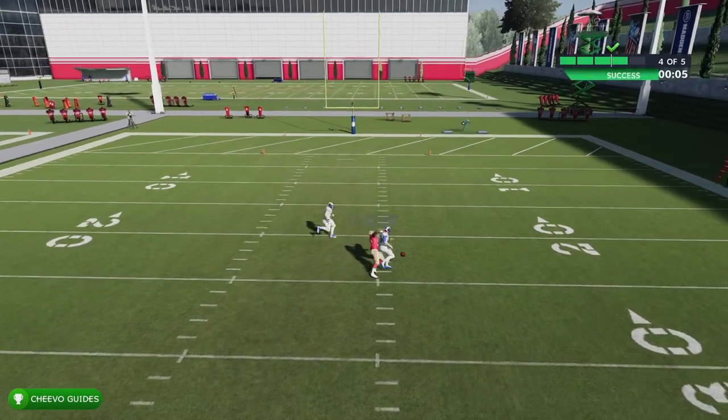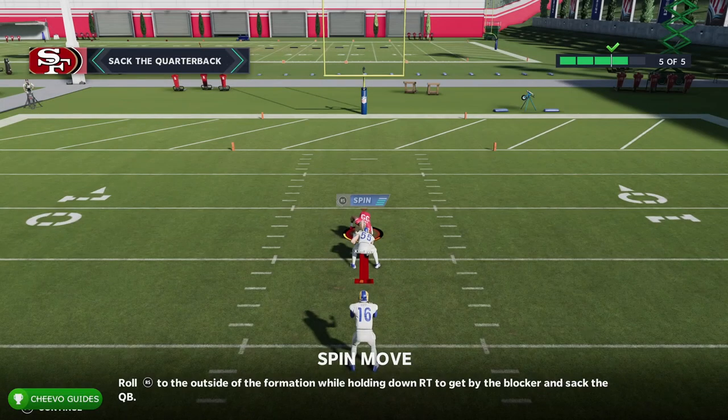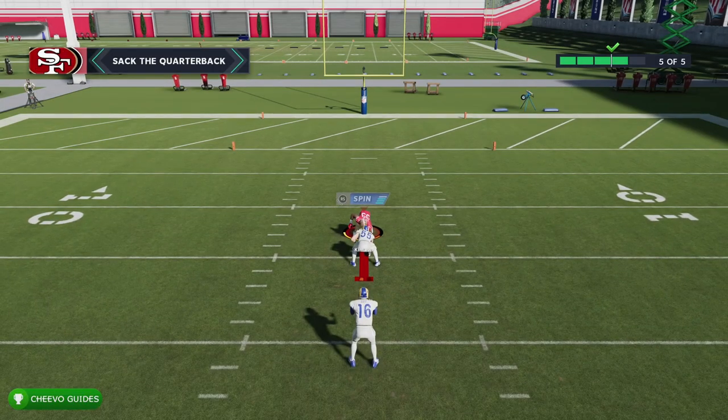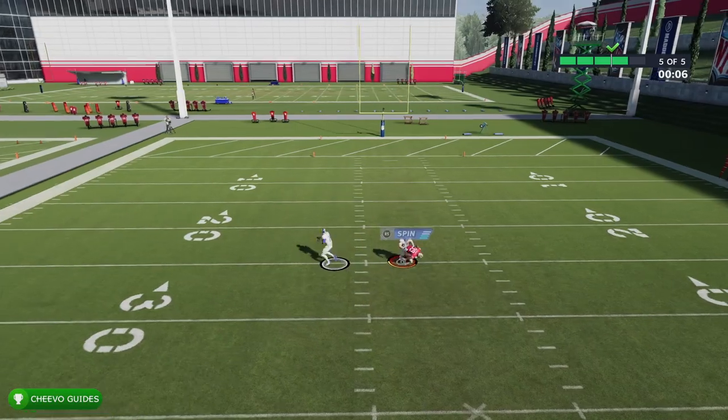The fifth option is the spin. To spin you basically need to do an uppercut motion on the right stick — either uppercut left or uppercut right — to spin in either direction.